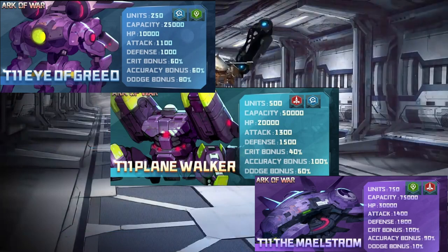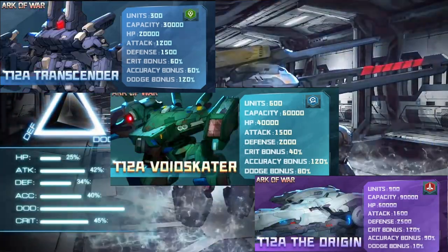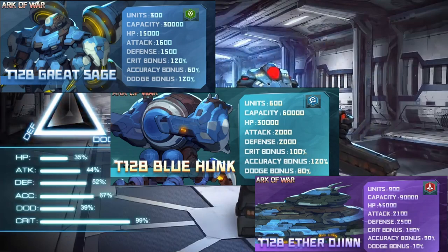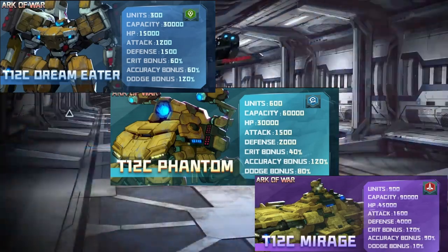Tiers 9 through 11 are the best sweet classes. At tier 12 there are four different types: the Great Sage type gives shields, followed by the defense type, the Mirage, the Phantom, and the Dream Eater.